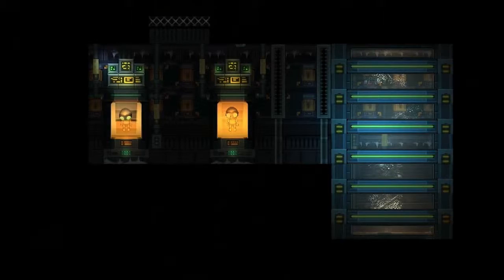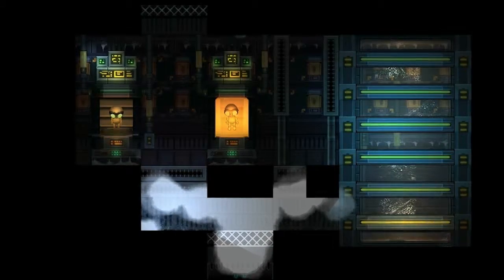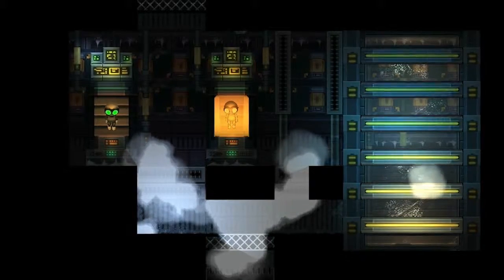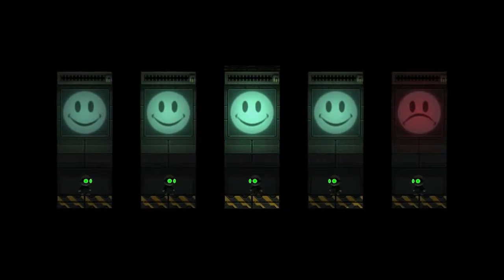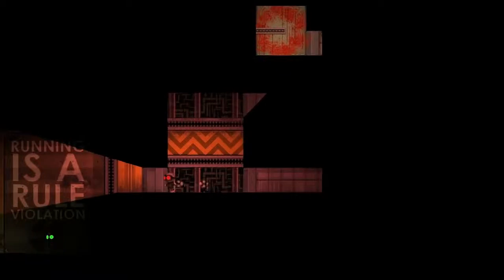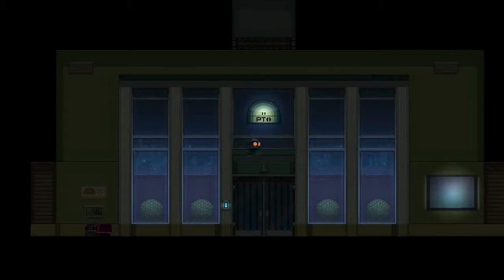The story in StealthThink 2 is that you're a clone born into the high-tech facility of a company called PTI. The facility creates clones to test gadgets in dedicated test chambers. Right at the start of the game, you manage to escape the test chamber and find yourself in the wider PTI facility.